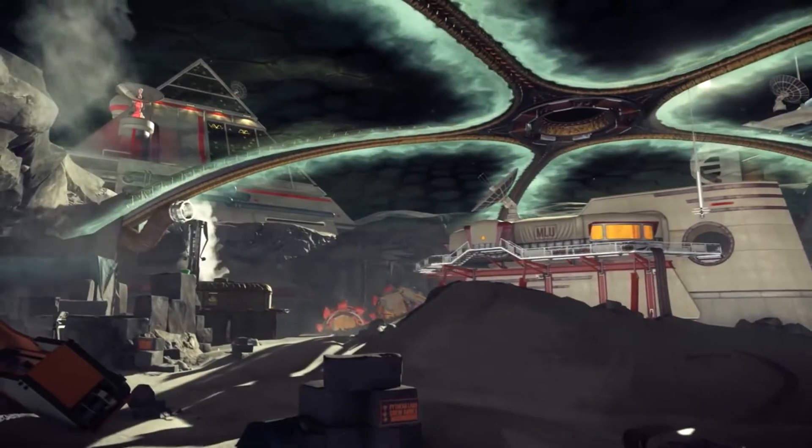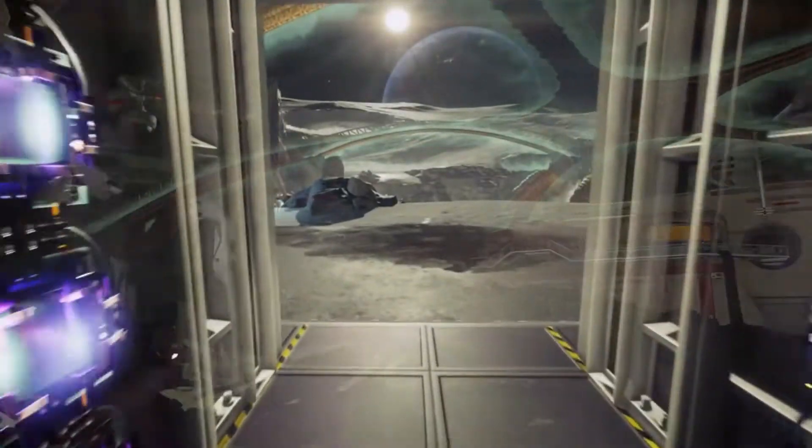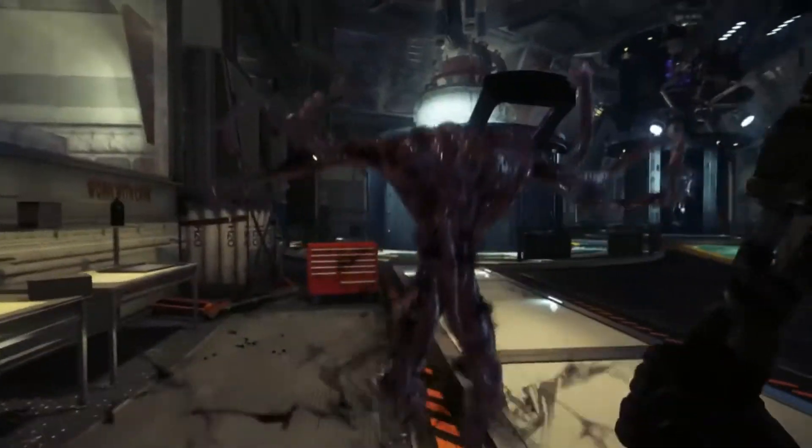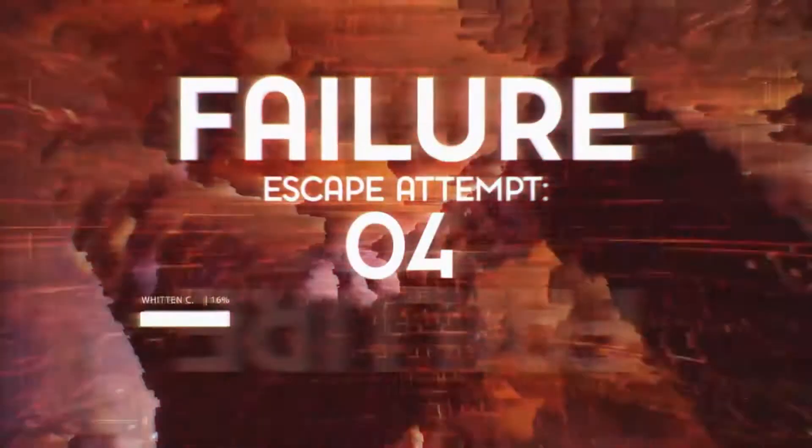Prey is receiving a free update with a large influx of new content. This will include three new game modes: story mode, new game plus, and survival mode. The reveal also came with a trailer for Prey Mooncrash, where players fight to escape the moon in an endless run. Every run is said to be different and it is available now for $20.